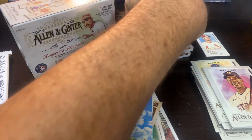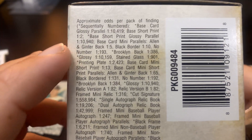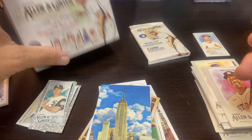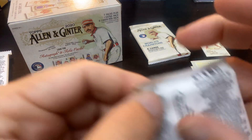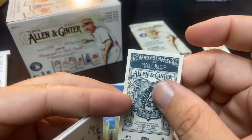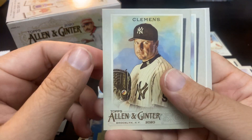We got the Empire State Building — I don't believe I had that one yet — and Howie Kendrick. So that was a nice find. Let's check that out: base card mini, no number, Brooklyn back, one in 386. That is my second one! Come on out, baby. Also another Allen and Ginter back with Matt Boyd of the Tigers and Roger Clemens in Yankees gear.